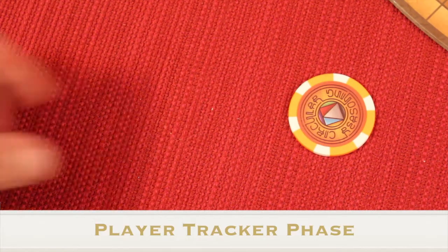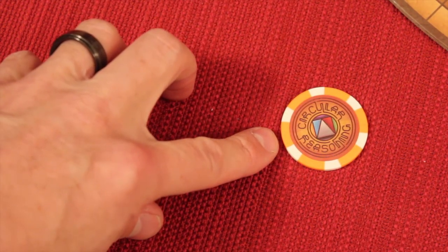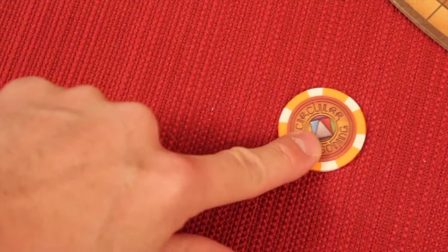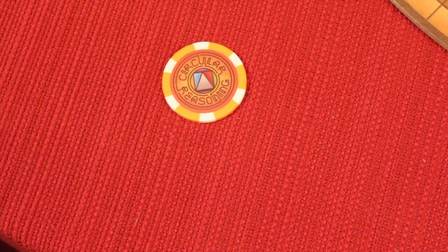After the gateways have moved, we pass the player tracker. This was given to the start player in the first round. Everyone takes turns clockwise, and after the last player, the tracker moves clockwise so that player starts first, with everything continuing clockwise just like previous rounds.